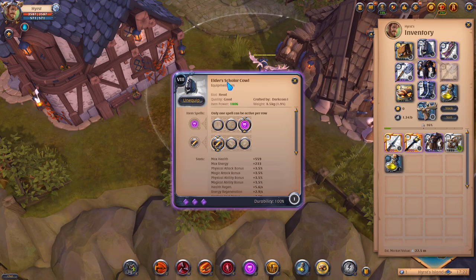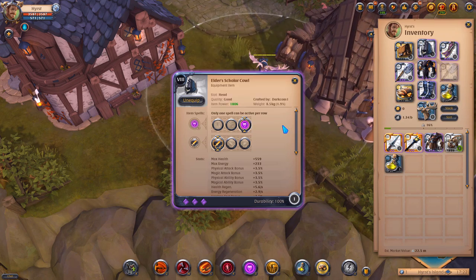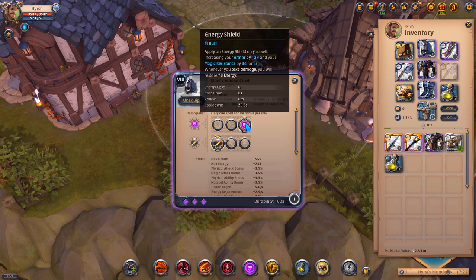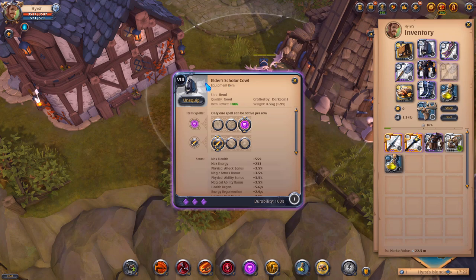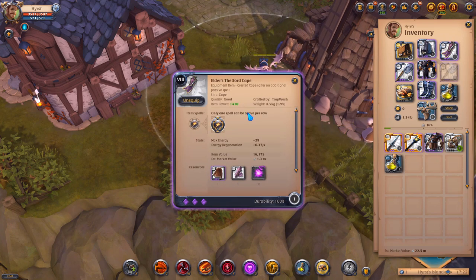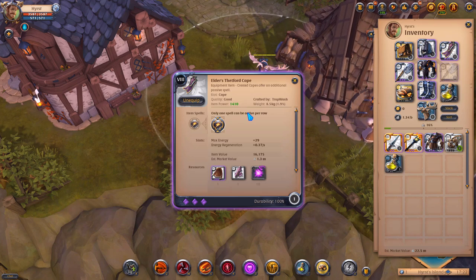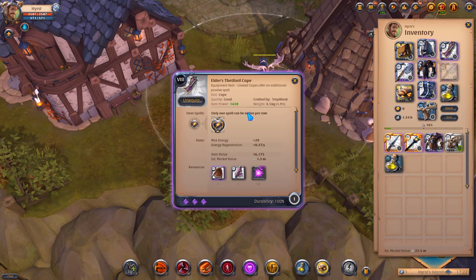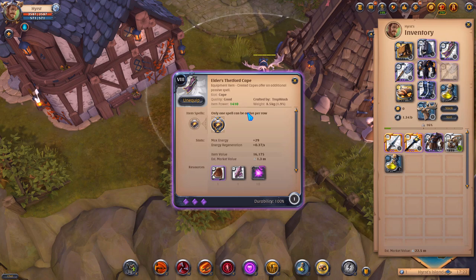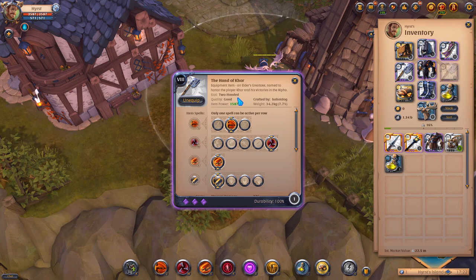On the head, I'm using Scholar Coal for energy, because when you're doing solo group dungeons, energy is always useful. I would recommend you to buy this item. When it comes to cape, I have bought an 8.3 Thetford Cape. But if you don't want to spend more money on cape, I think you can buy even a 5.3 Thetford Cape and it will be totally fine.